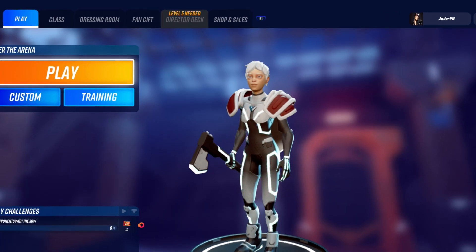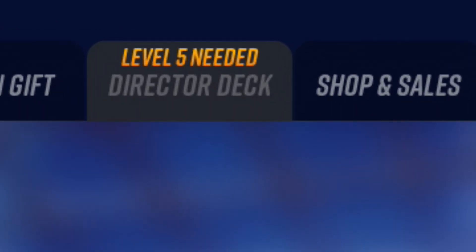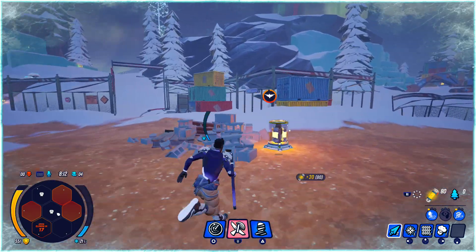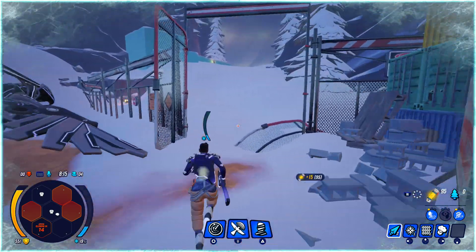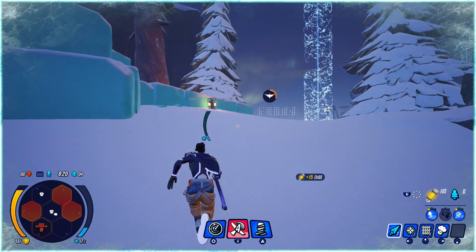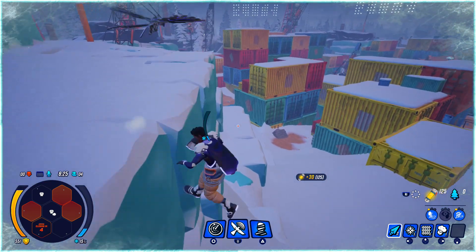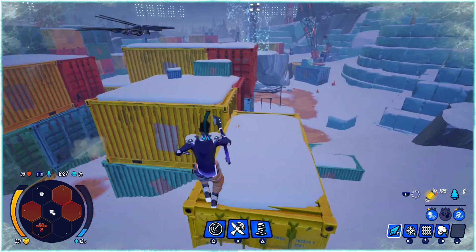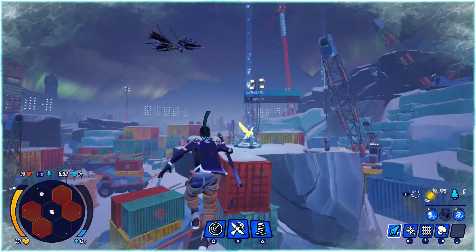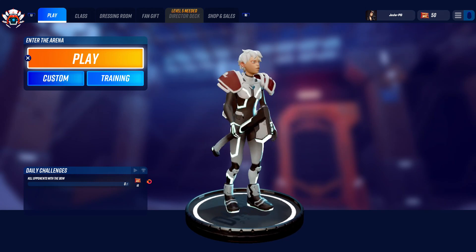There is a special Director mode where you can take part in a match by actually being the director. You can choose to give bonuses and buffs to certain players, or choose to nuke a whole grid, but you need to be level 5 in any character to gain access to the director role. Officially there are 11-player games — 10 players and one director. If there is no director it simply carries on as normal, otherwise you can buff players or go on a vendetta against a player doing too well.